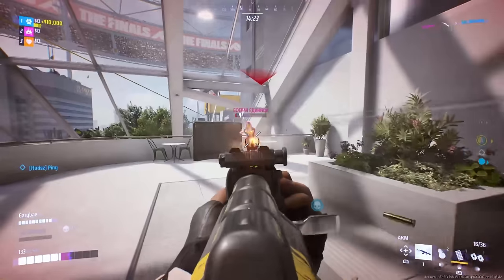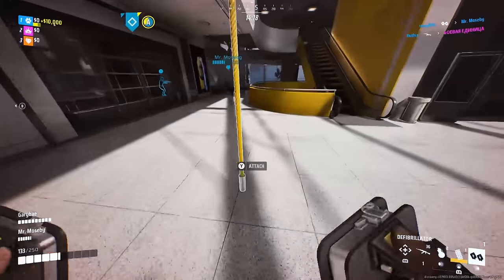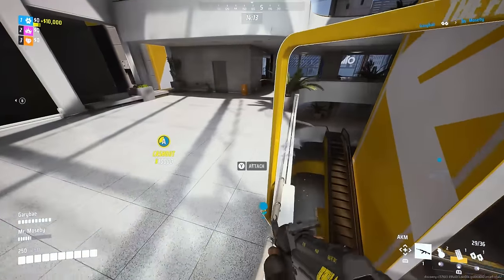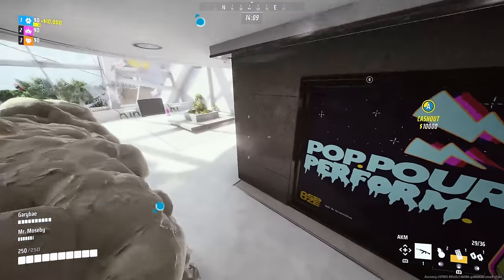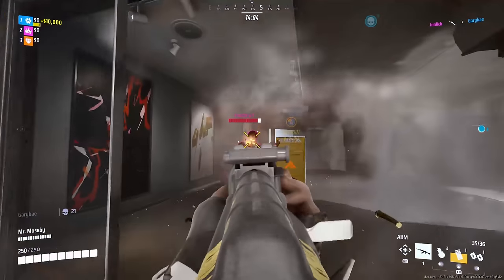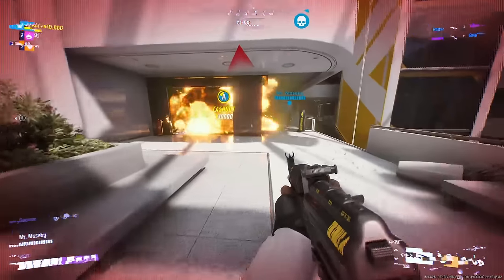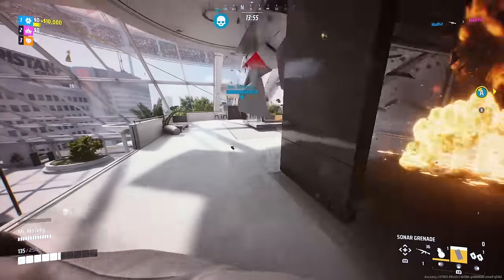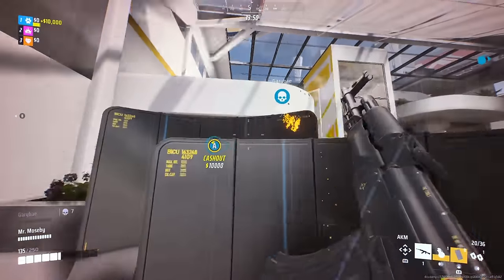One of the best ways to get used to this is to play as a support role — Medium build with healing beam and defibs — and play the role like a medic in Battlefield or a support in Overwatch. This will help you learn the tendencies of your teammates, and keeping your squad alive or coming in with quick revives can be bigger than getting 50 kills. Do remember that defibs only revive up to 50% health, so make sure you switch to your healing beam after reviving a teammate. The slow revive does bring players back up to 100% health.